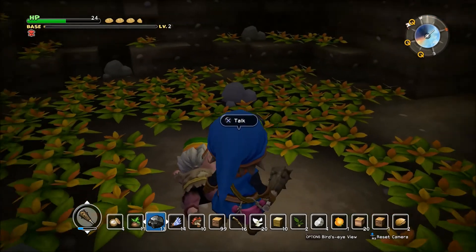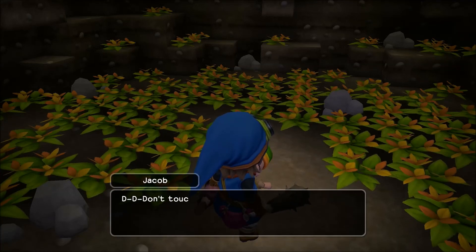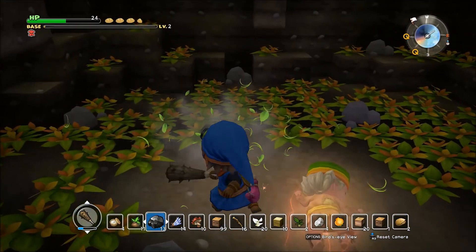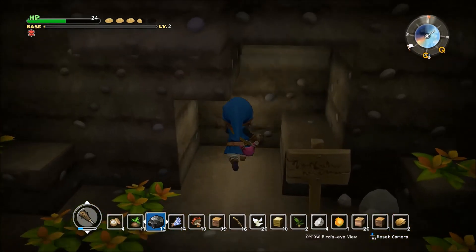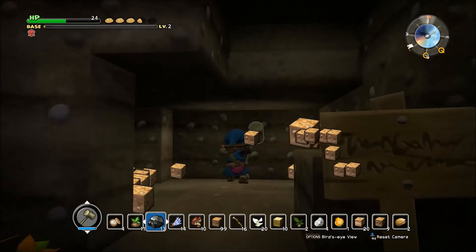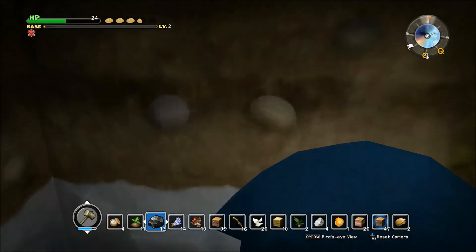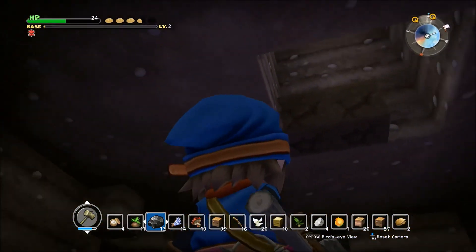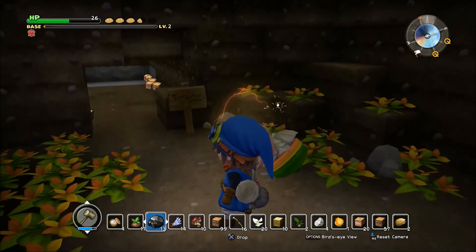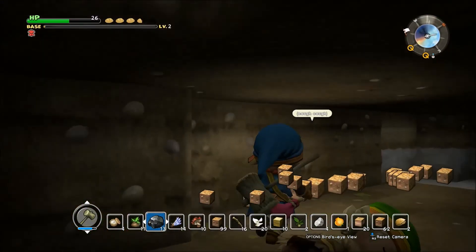Alright dude, what's your deal? Who are you? My name is Jacob. Don't touch the flowers. I gotta carry you out of here. How am I gonna get you out? The sign says 'secret exit — in case of emergency, break wall.' Well, I broke the wall — there's no exit.